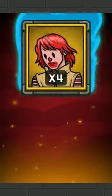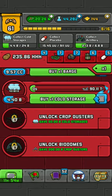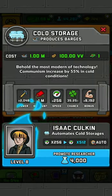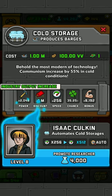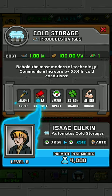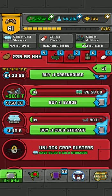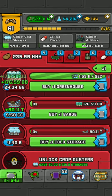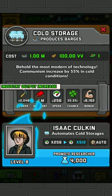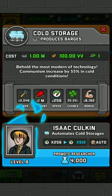So the other question is: what does critical rate do, what does crit bonus do, what does all that stuff do? I am here to answer. So power is just overall power. Basically, for every cold storage, if you were to get one barge, what power does is give you 2048 barge instead of one.